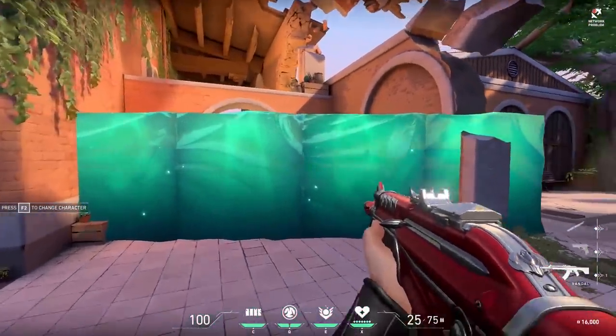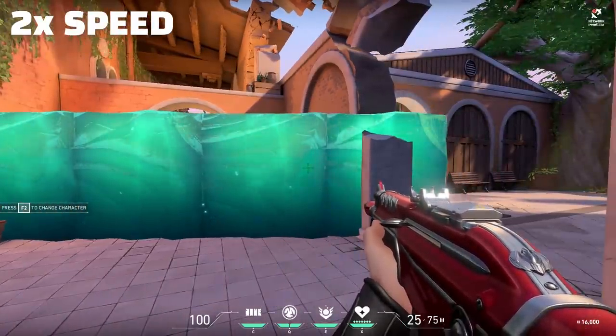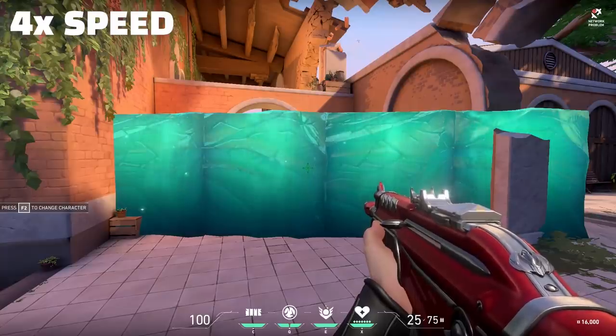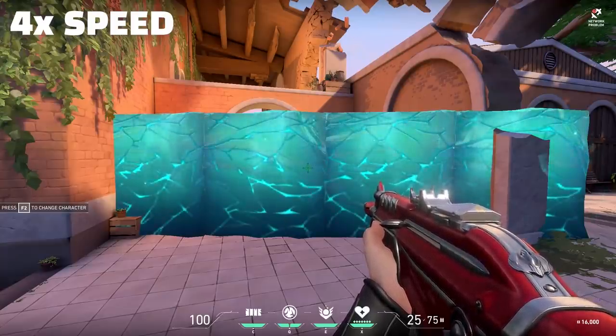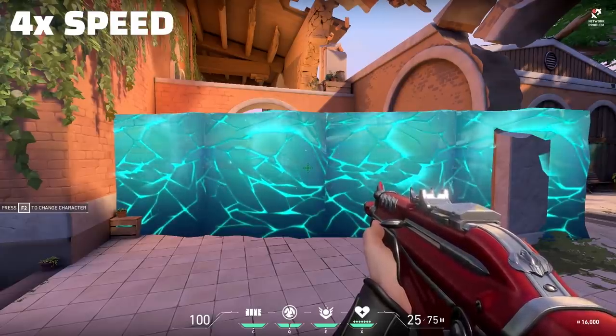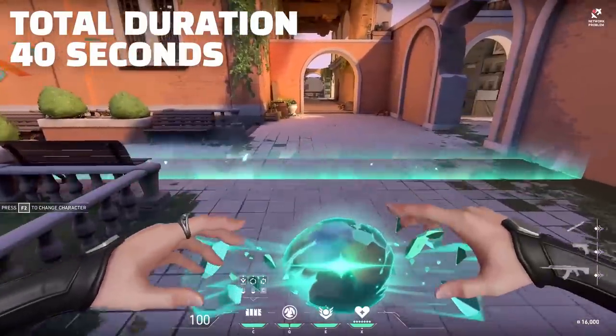The wall itself lasts for a very long time — 40 seconds. You'll notice it starts to crack as it decays. You can shoot the wall, your team can destroy it, and the enemy team can too. There are four distinct blocks you can blow through. Forty seconds is very strong considering how long rounds are in Valorant.